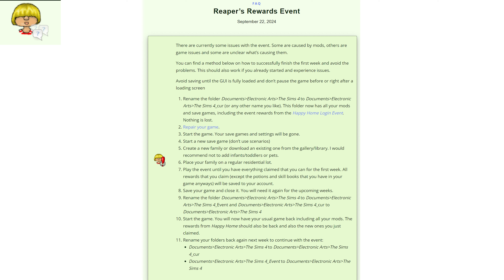Place your family on a regular residential lot. I did it on a tiny residential lot with no issues, but for safety use a regular one. Don't use a residential rental lot because those sometimes have pop-up events that use that side GUI. Play the event and claim everything you can for the first week. All rewards except potions and skill books will be saved to your EA account as long as you're playing online; consumables stay in that particular save.